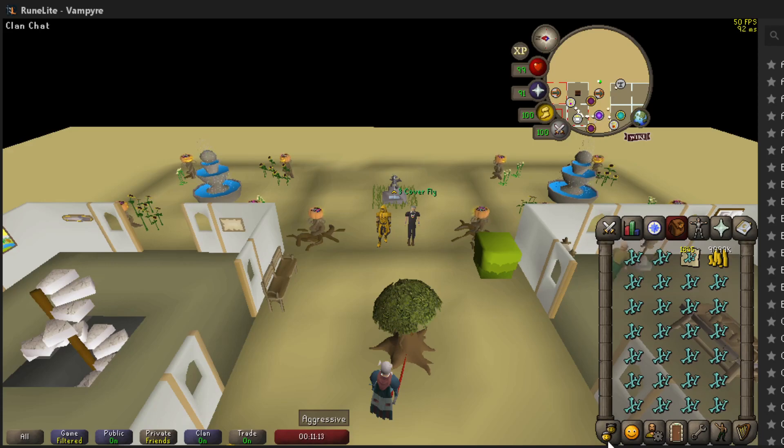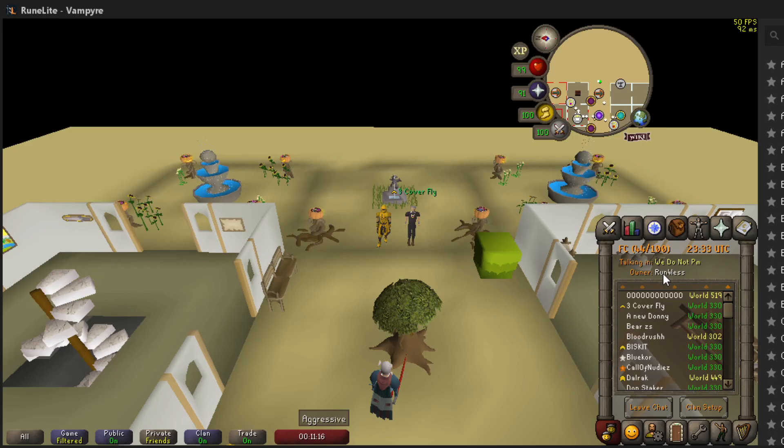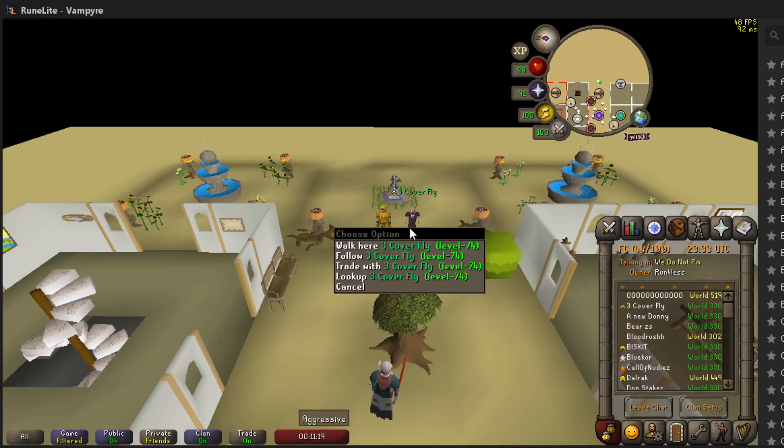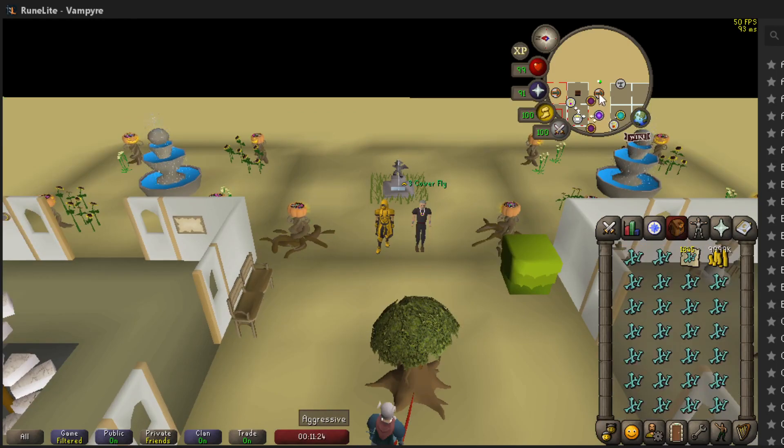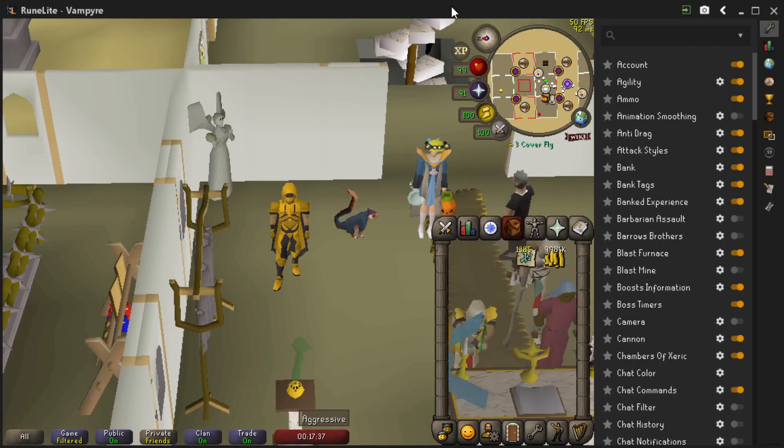I highly suggest using a runner. I currently use Run For Less CC to find runners — they have the best prices and some of the coolest runners.